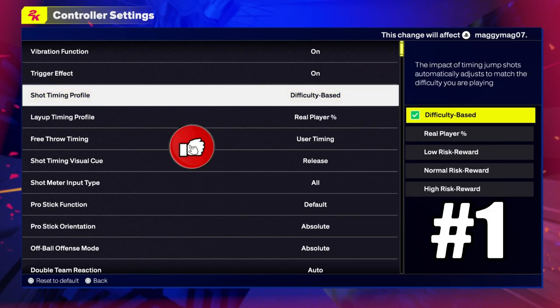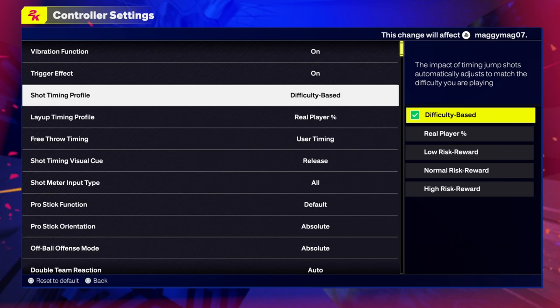You want to definitely go over to Shot Timing Profile, where they have the difficulty base, real player percentage, low risk, normal risk, and high risk. Difficulty base will adjust automatically to the match difficulty you are playing. I think everybody should kind of change that, because it's just based off of the difficulty that you are playing.